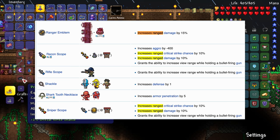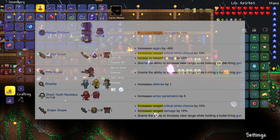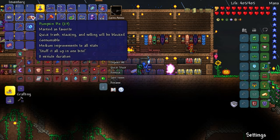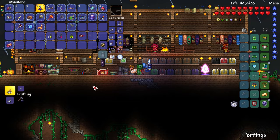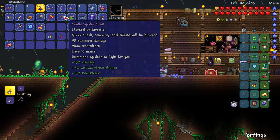Do we have anything that can buff range? I don't think we do. There's another thing from the Wall of Flesh called the Ranger Emblem that increases range damage by 15%, similar to the Warrior Emblem. There's also a Recon Scope that increases range damage by 10% and range critical strike chance by 10%, and then a Sniper Scope. I haven't seen any of these things, so unfortunately we don't have anything to buff range.